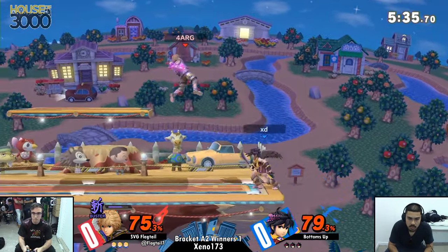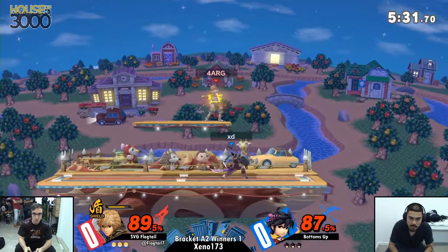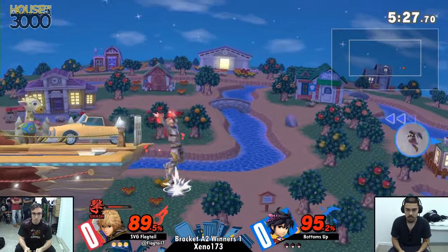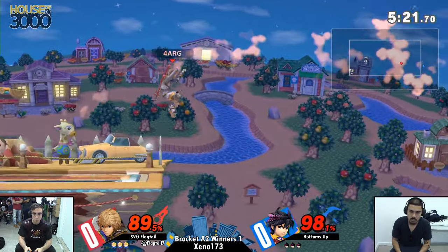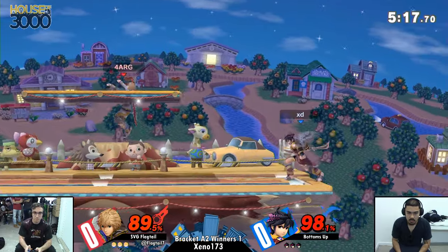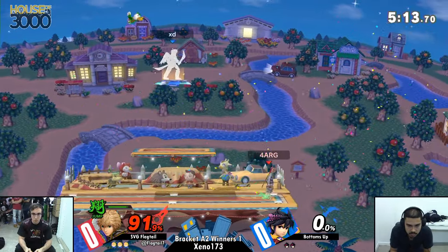Buster now. You could do one aerial on the opponent's shield with Buster — still alive. You could do one aerial on that shield, and that's a lot of shield damage, and the next one's going to poke. Yeah, Buster has a lot of shield damage. Makes a lot of combos. I knew it was strong.